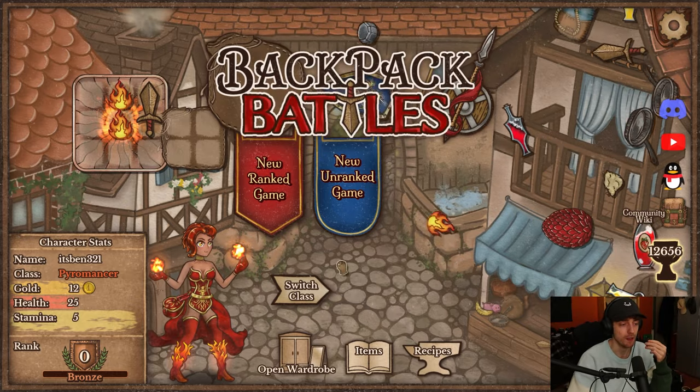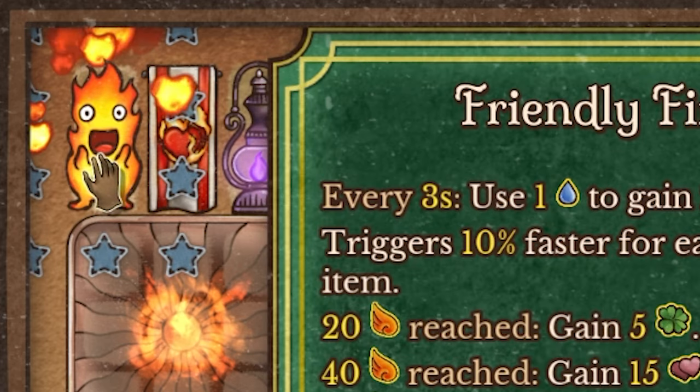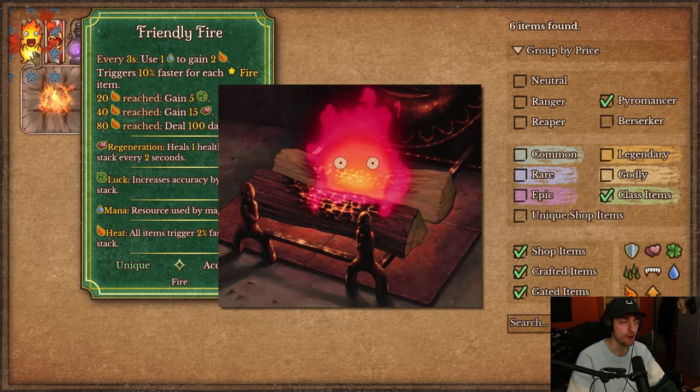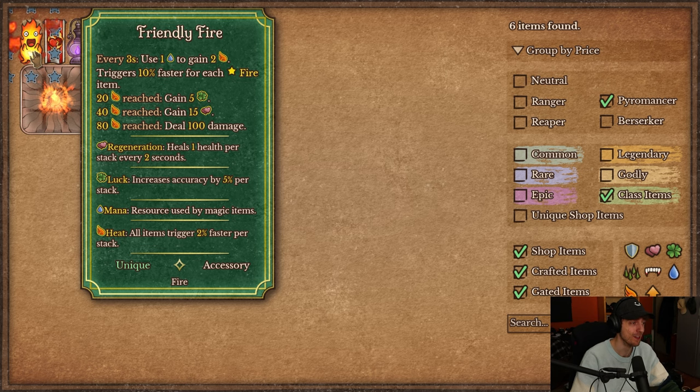Now let's take a look at the class items. The first one is Friendly Fire — it looks really fun, with a cool animation and star items all around it. Every three seconds you use mana to gain two heat. So if you have sources of mana gain — which this class can play in some mana builds — you could use that to just gain heat every three seconds.